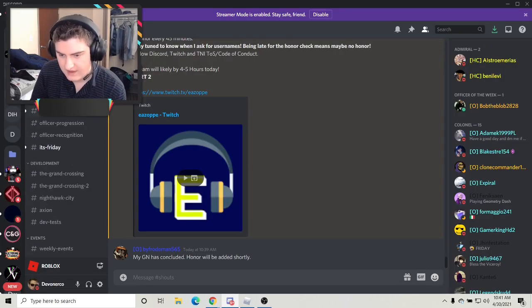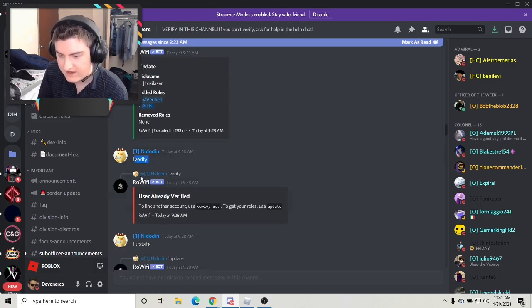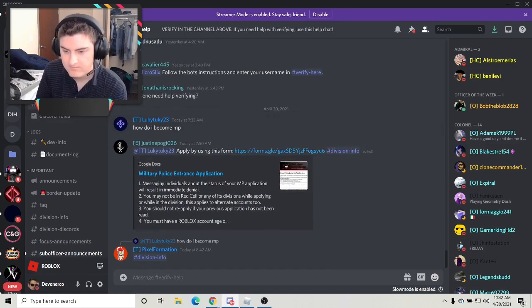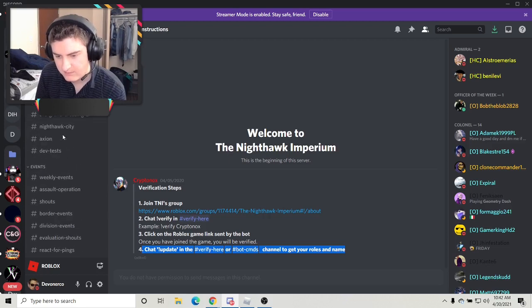This is the server, and you verify up here. You verify with exclamation point update or exclamation point verify, and then RowWiFi will take you through a little verification thing. If you need help verifying at any time, integration members are ready to help in the verification channel. The steps are: join TNI's group, type exclamation point verify and verify there, click the Roblox game link sent by the bot, then click exclamation point update in the verify-here or bot-commands channel to get your roles and your name.